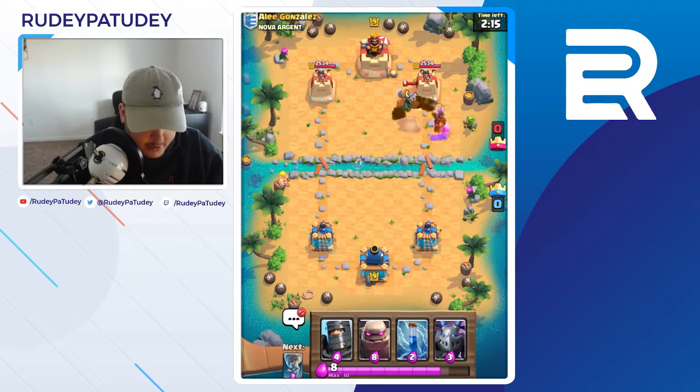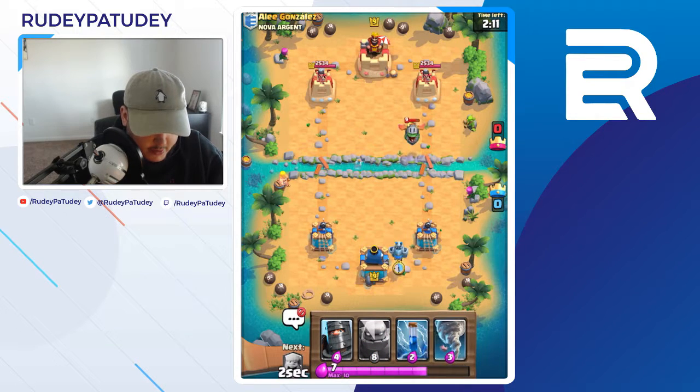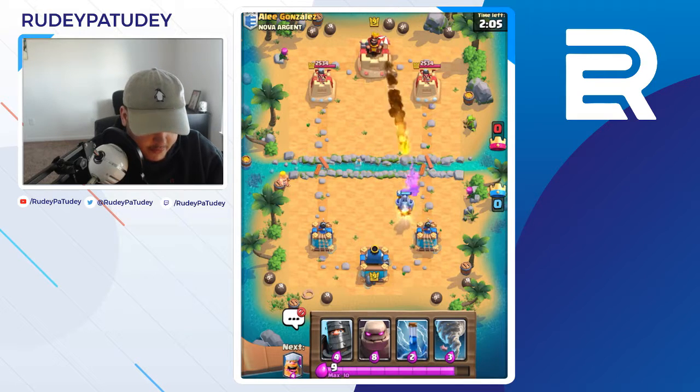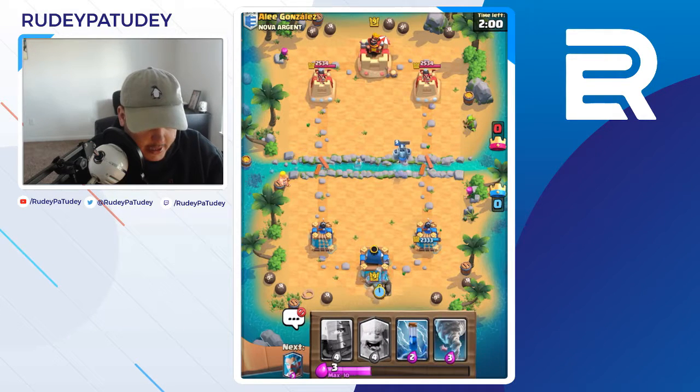Hmm, inferno tower. This is why I chose this deck that has the zap in it — for inferno towers and inferno dragons. I said inferno tower just a little bit ago, I'm obviously mid-dragon. All right, so we're gonna golem in the back here.